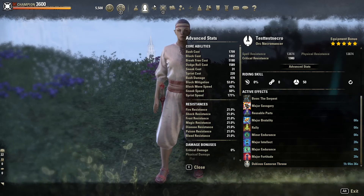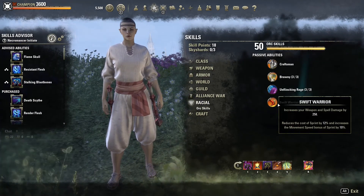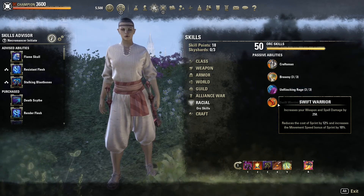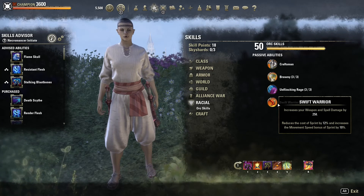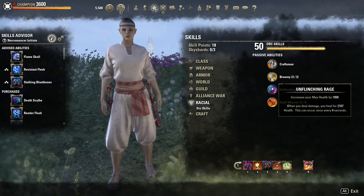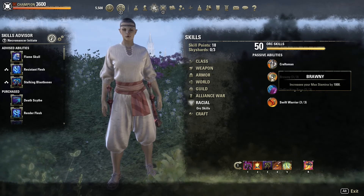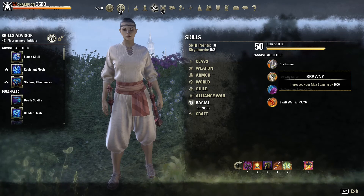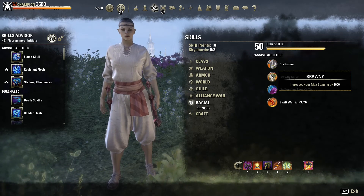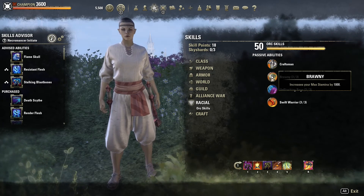For our race, we are running Orc for Swift Warrior, which increases weapon and spell damage, reduces sprint cost by 12%, and increases movement speed by 10%. Unflinching Rage gives us 1k max health and heals us for 2200 every four seconds when we deal damage, along with Brawny for 1k max stamina. Other races that would work are Nord for tankiness and regen, and Imperial for extra sustain with higher max stats.